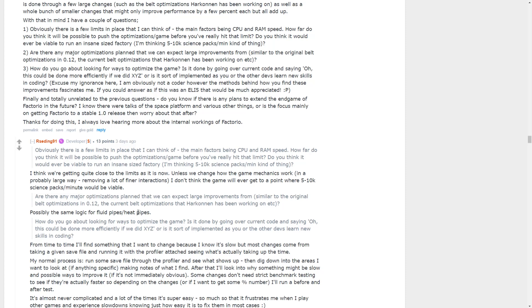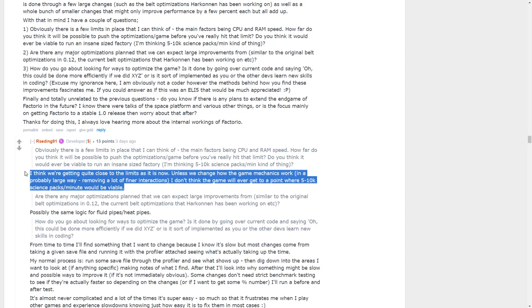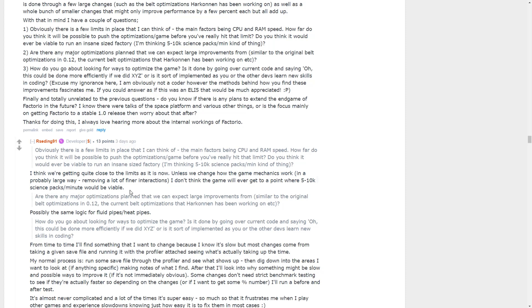Rseding says they're getting quite close to the limits in terms of optimization unless they change how game mechanics work in a large way. He doesn't think the game will ever get to a point where 5 to 10K science packs a minute at 60 UPS is viable. He's doing 4K on a support map and is still confident they'll get 60 UPS, so 5K may be possible but 10K definitely not at this point. There's possibly the same logic for fluid pipes and heat pipes as was done for belt optimizations, which would be great.